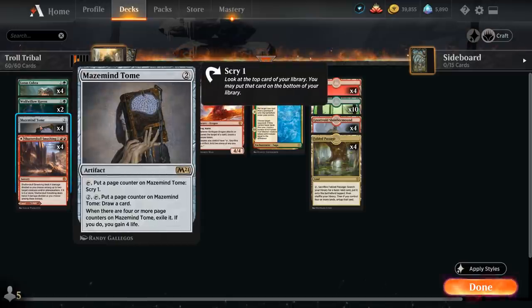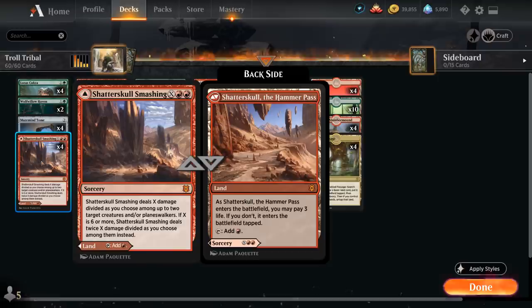We have the full playset of Maze Mind Tome — we get to use the Cry ability early on without spending extra mana to keep hitting our land drops and have a smooth curve, and then in the late game we can spend mana to draw extra cards and eventually gain 4 life. And then the full playset of Shatterskull Smashing — play it as a land if needed, or in the late game it's a nice removal spell, potentially killing up to 2 creatures and/or Planeswalkers.